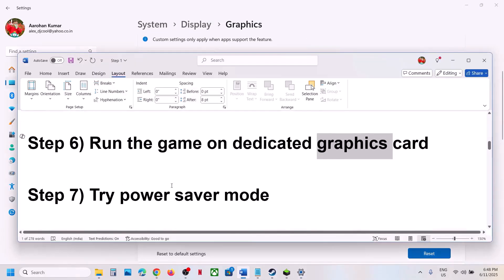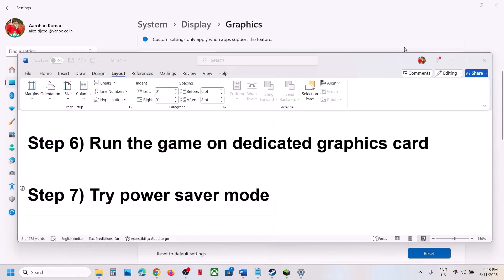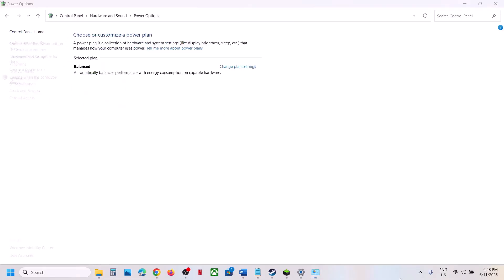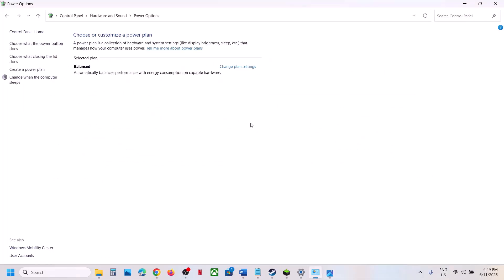Still not working? Try Power Saver mode. Type 'Control Panel' in the Windows search box, go to Hardware and Sound, then Power Options. If you see the Power Saver option, select it and check. You can even try Balanced — for many users Power Saver has worked, so try this and then check.